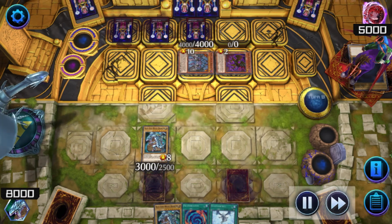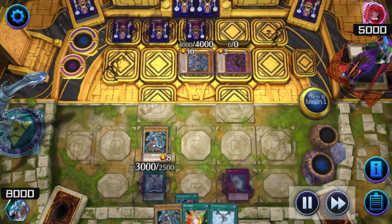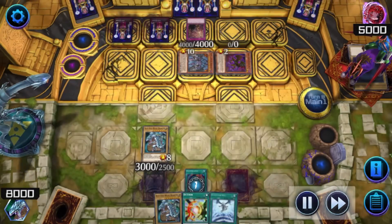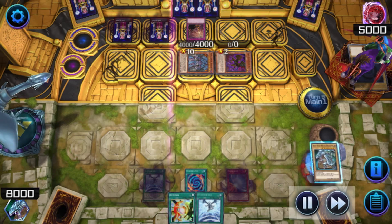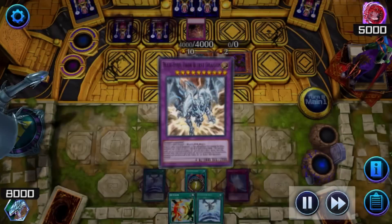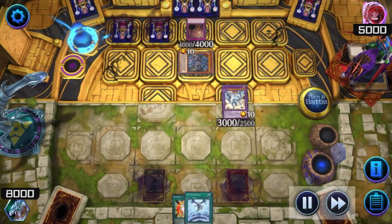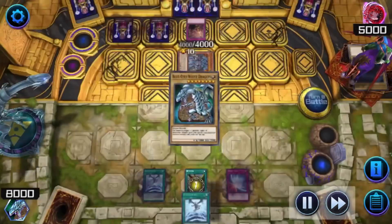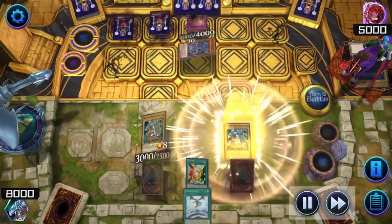Once again they go into defense position, and it is combo time! We will activate Polymerization, summoning with our two Blue-Eyes the Blue-Eyes Twin Burst Dragon. And next we will activate D-Fusion, which sends us back to the Action Deck and allows us to summon both of our Blue-Eyes, including the one that was originally in our hand.